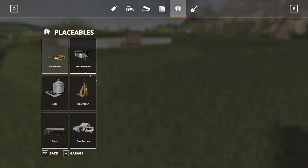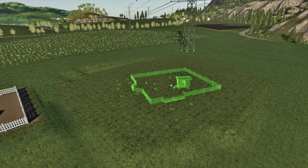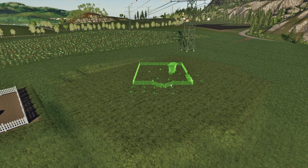Also, make sure that you have access to the service areas. If necessary, you can turn the chicken coop with the arrows on the keyboard. When you press Ctrl+K, the chicken coop will rotate by a fixed degree and it will snap to the grid.